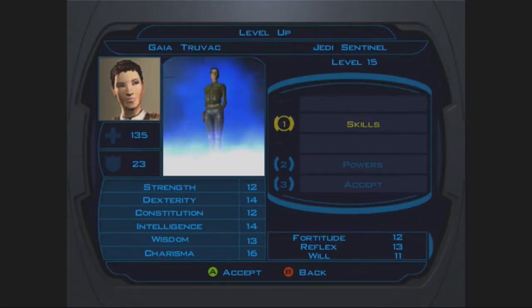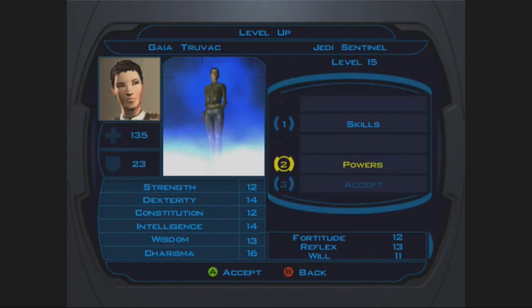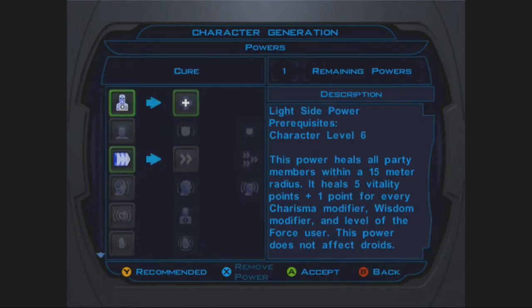Let's get this level out of the way, I suppose. Skills — throw it all into persuasion. We need to max persuasion up for this world.